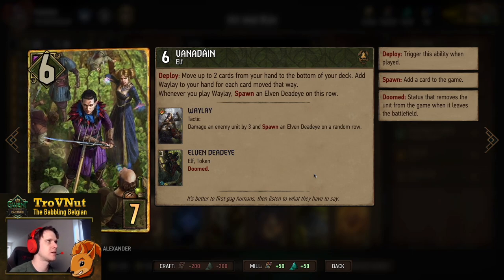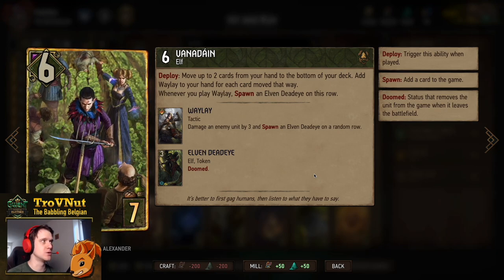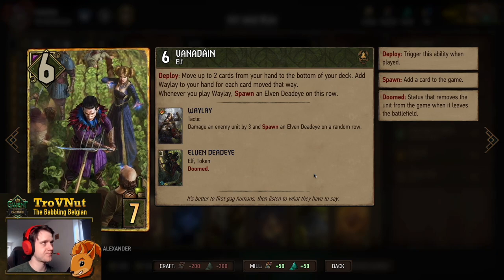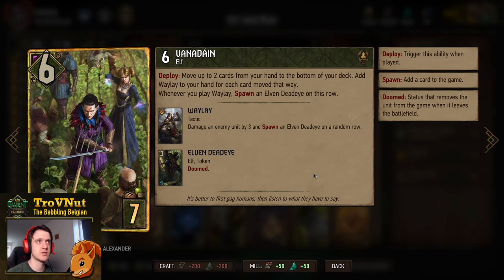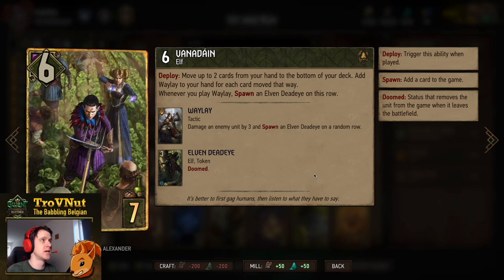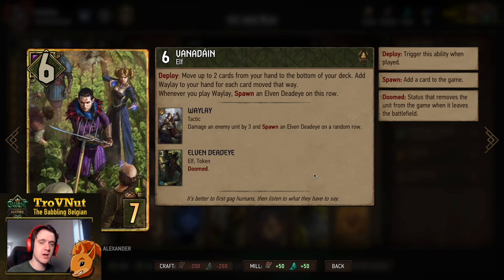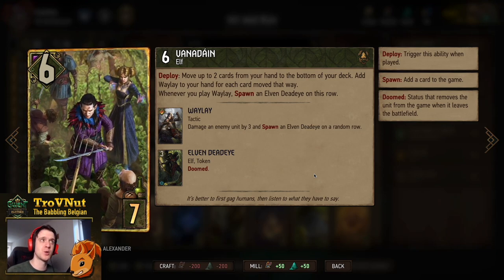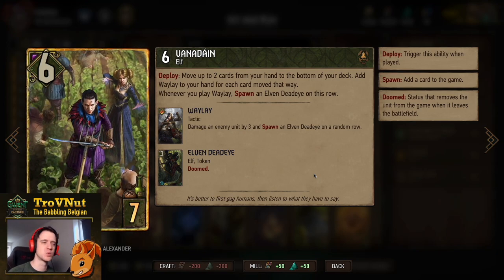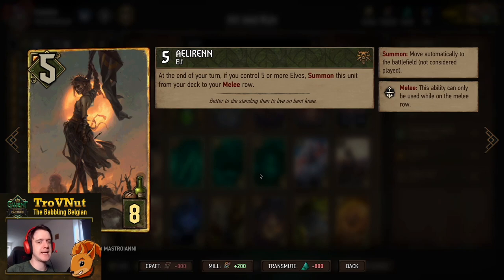Vanadayn is a card we really need to talk about. Six power for 7 provisions, and on Deploy you move up to two cards from your hand to the bottom of your deck — a good way to get rid of Madoc or Milva you didn't want — then you add Waylay to your hand for each card moved, giving you two extra Waylays. On top of that, Vanadayn has a passive ability: whenever you play a Waylay, he spawns another Elven Deadeye on his row. So every Waylay with Vanadayn on the board does nine points.